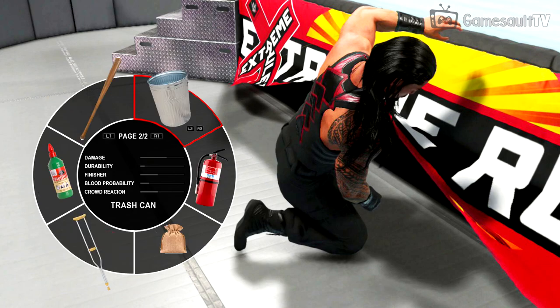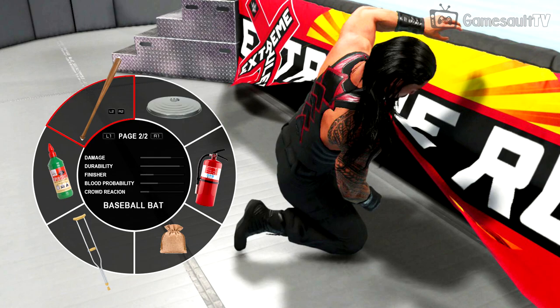Now let's check the weapons on page two. Here are the other six weapons: a trash can, a fire extinguisher, a bag with thumbtacks, a crutch, mentholated spirit (which only works with a table), and a baseball bat. On the trash can, you can see the L2 and R2 buttons again, meaning there are variants. If we press R2, we see the trash can lid.